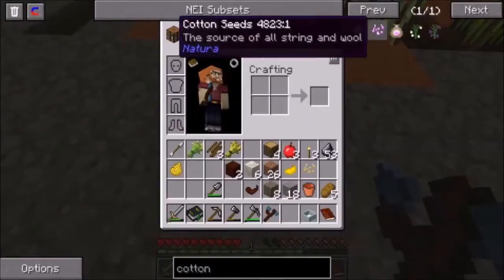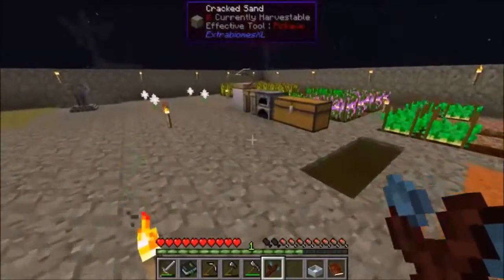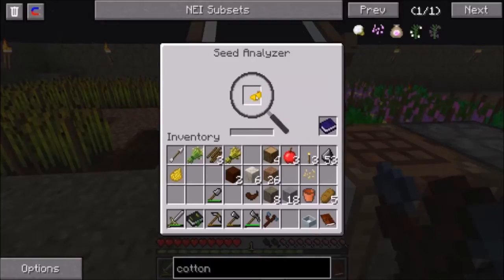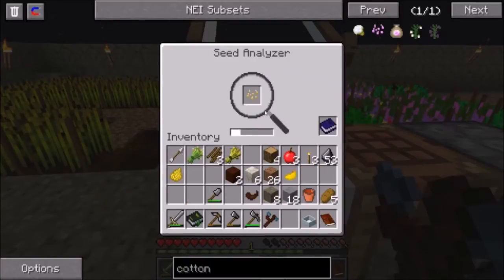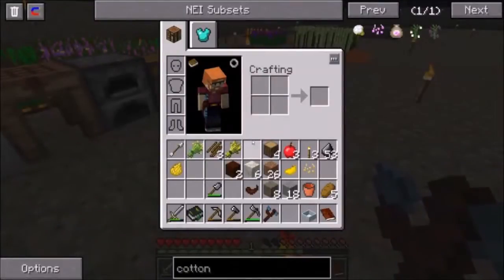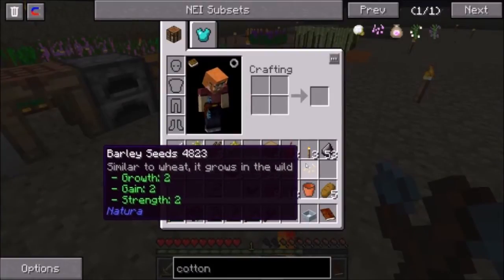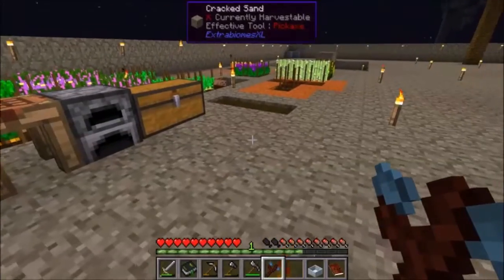In our recipe guide we can see that we can make the cotton seed. Let's take these over to the analyzer, because that's what we're told to do. We can analyze these: the dandelion seed is a 2-1-1, and the barley seed is probably going to be around 2-2-2. That doesn't mean too much other than the fact that as you get stronger, more powerful seeds, you're going to be able to do faster crops with more output.